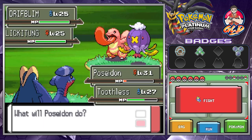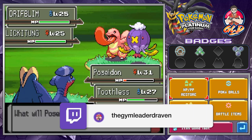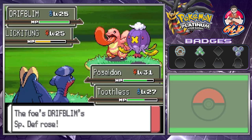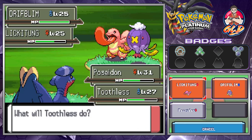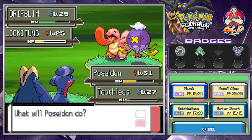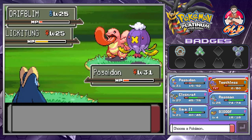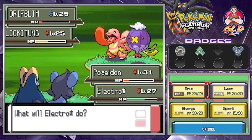Here comes a Driftblim — this is going to be scary because these Pokemon are pretty tanky. We heal up with two Hyper Potions, give one to Poseidon. We tackle Lickitung first since it might put us to sleep or paralyze us. We use Dragon Rage on Driftblim, then Bubblebeam. Toothless faints! We switch to Electrostar — Bubblebeam onto Lickitung and finish with Spark Attack.